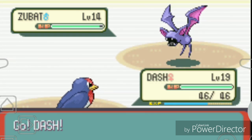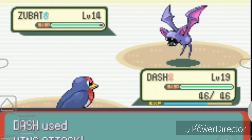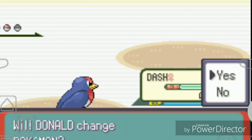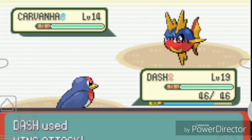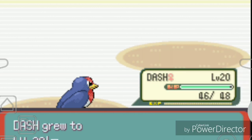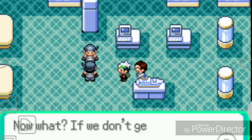The second Team Aqua grunt has a Zubat - Bullet Seed isn't great here so I switch to Dash. Dash uses Wing Attack and it doesn't affect the Zubat initially, but then Dash pulls through and defeats it with a great attack. Dash levels up to 20 - that's exactly what we wanted!